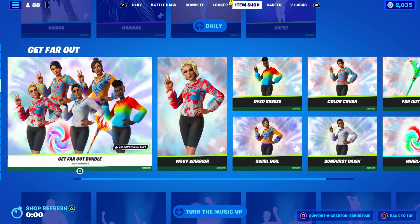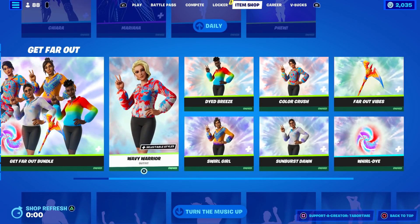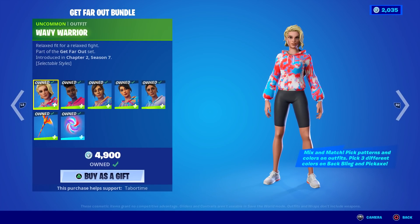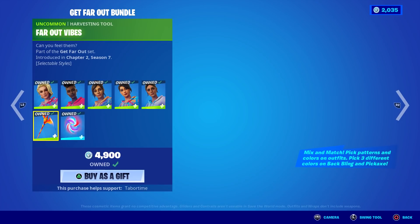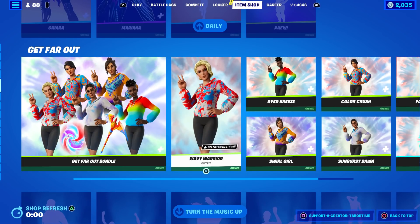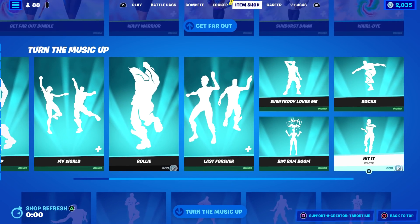The Get Far Out bundle makes a return. These are somewhat customizable - I can't show you because I own them all, but basically you can pick three different colors for the shirt, three different colors for the back bling, and three different colors for the pickaxe. So they're somewhat customizable as I said - really cool, well worth it in my opinion.